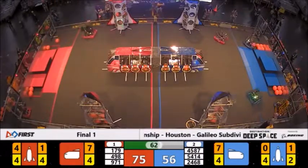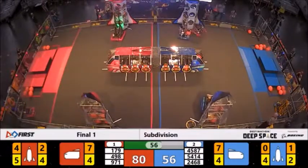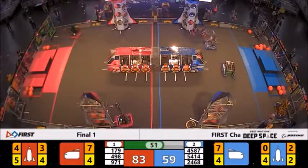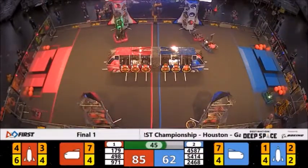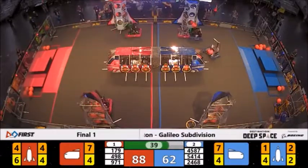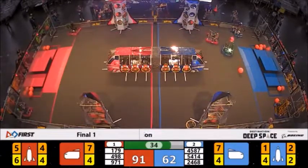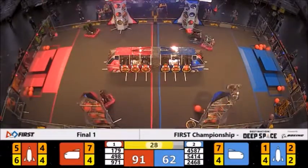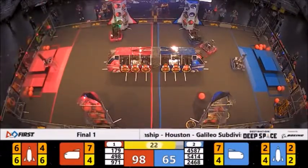Another smart use was at the First Michigan District Championship, where an alliance was able to put on a hatch in a zone and then pick up cargo from the start of the match to score it elsewhere as a Null Hatch. There are many different uses of this, and as the season developed you start to feel there was a balance between null hatches and autonomous hatch scoring. As the season progressed, more factors beyond just scoring cargo came into this decision. This brings us to the second part: the interconnection between strategies — specifically defense.